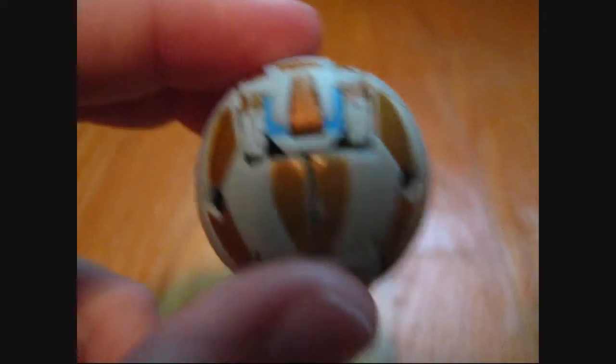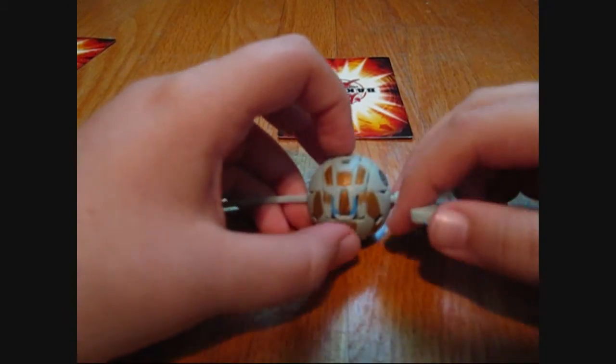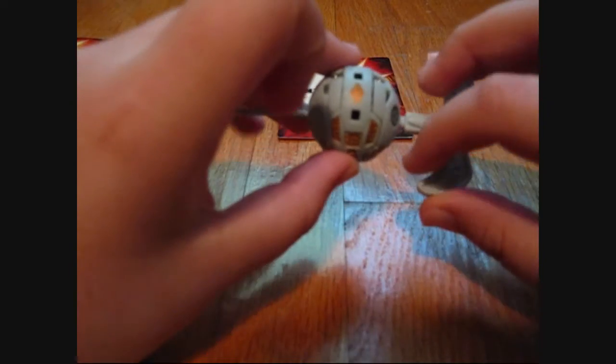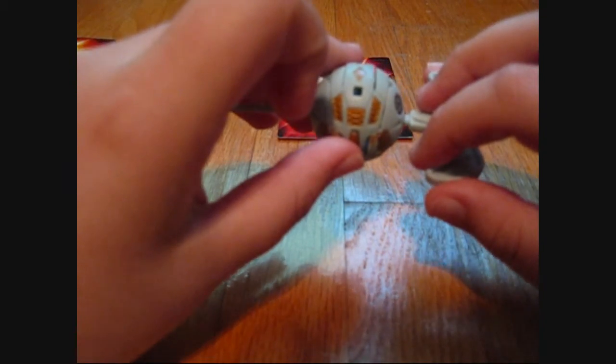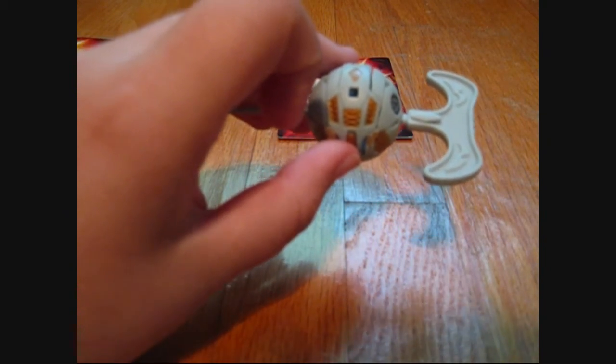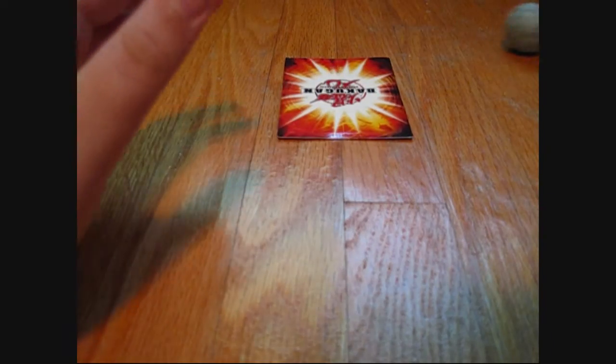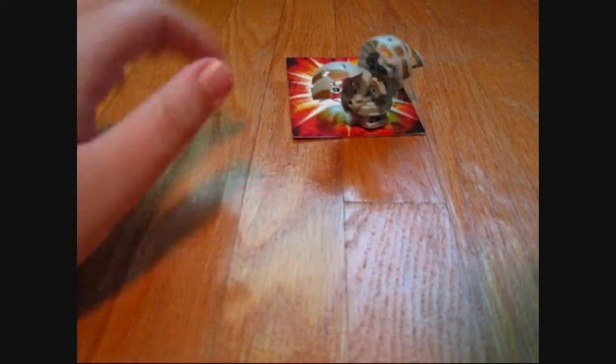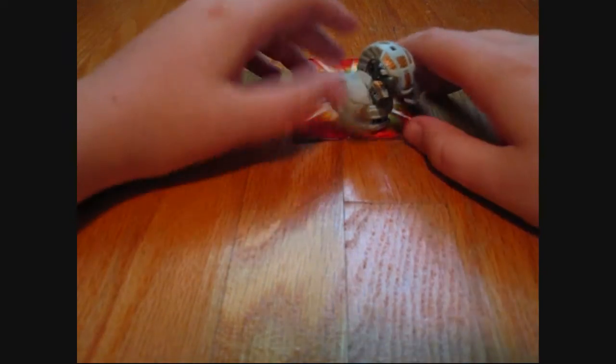I'm gonna show you how he spins. You basically insert the rip cord through the right-hand side, and then all you're gonna do is pull the rip cord and roll him forward. He's sometimes kind of hard to aim, but yeah — you pull the rip cord, throw him forward, and he opens up just like that.